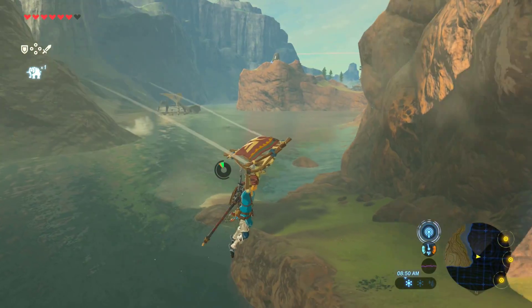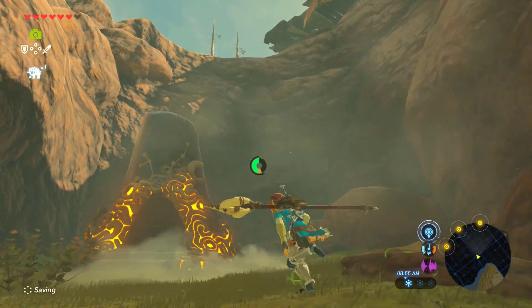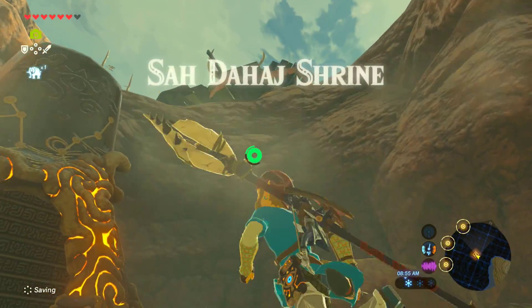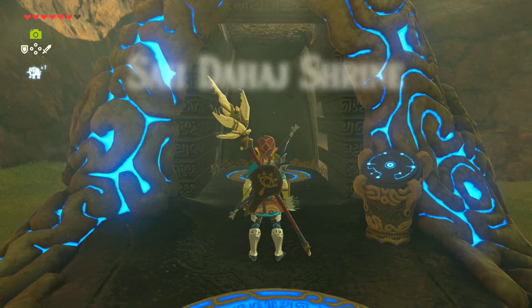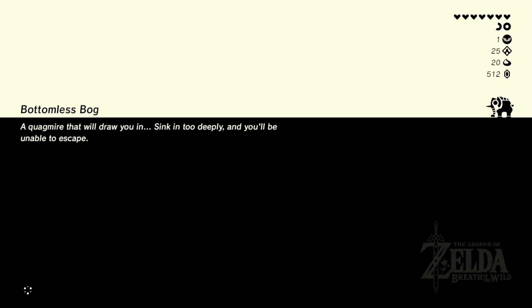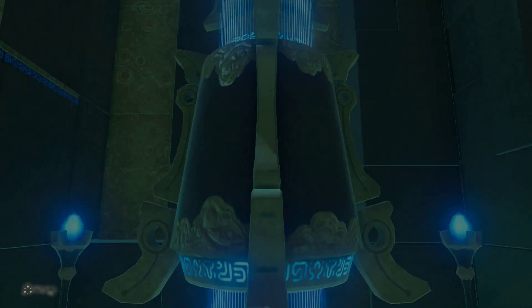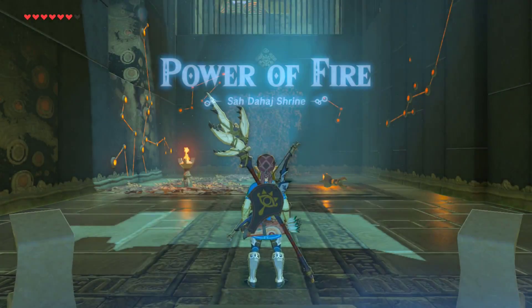Yeah, this is a pretty safe landing point, I'd say. Yeah, there we go. Perfect. I note that there is something above us, probably an enemy fort or something. We can go tackle that after this if we want. I love the shrine loading times, it's just so much faster. Loading the outside world just takes so much longer.